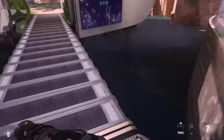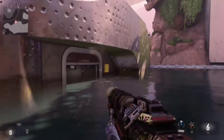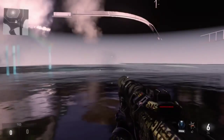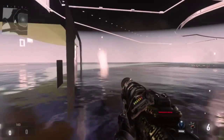Let me show you guys again just in case you didn't understand — you want to jump up right there and then dash to the right. Oh, that was a fail. It's a pretty easy glitch; it might take you a couple of tries, but not a lot of people know about this glitch.